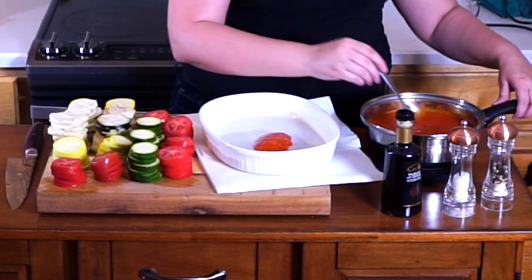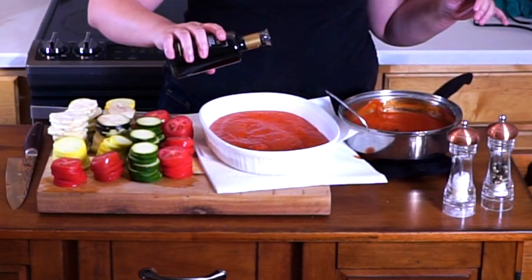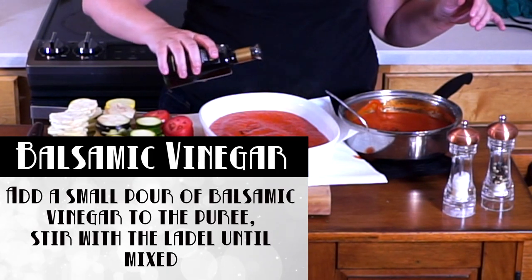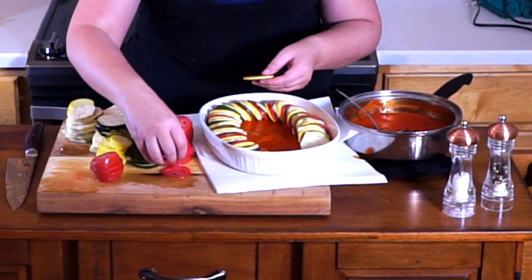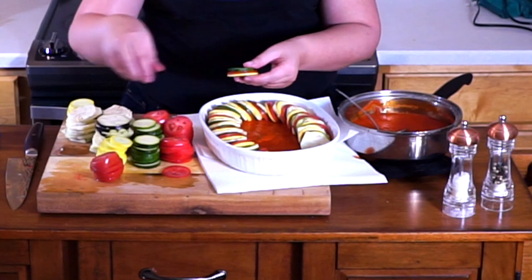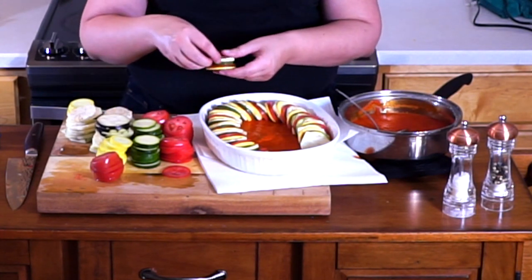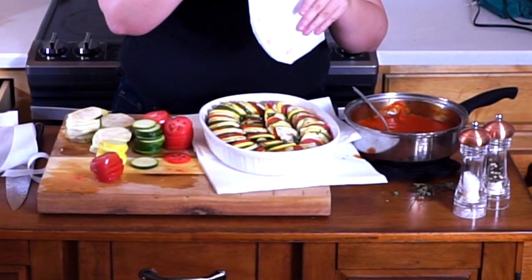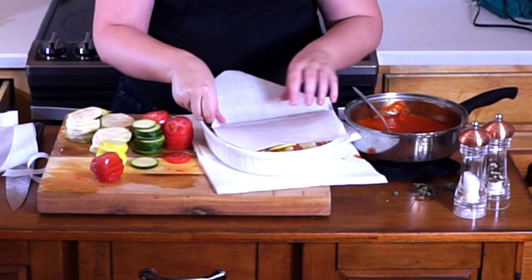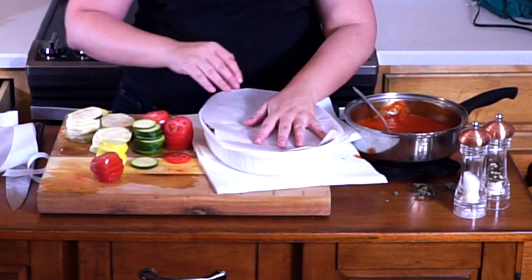Once you're done slicing up your vegetables and the sauce is finished, we're going to pour the sauce into the base of a casserole dish. Then we're going to layer on the veggies on top: one eggplant, one zucchini, one tomato, one other zucchini, one eggplant — keep going all the way around. Then we're going to add some herbs on top, put some parchment paper on top of that, and pop that into a 300-degree oven for about 45 minutes. At the end of 45 minutes, we're going to take that parchment off and cook it for the remaining 15, so we do get a little bit of color on the veggies and they crisp up just a little bit.